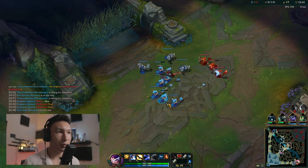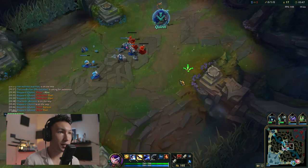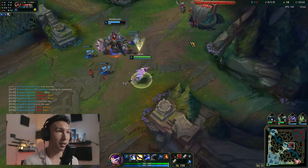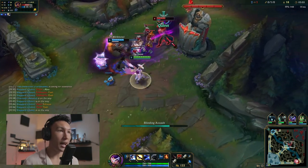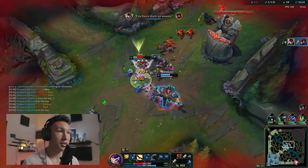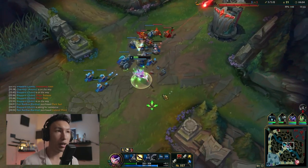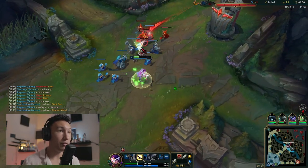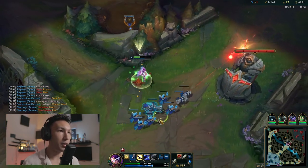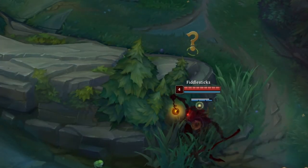Viktor doesn't recall here — something I noticed. Mordekaiser is here too with no summoners, and I think we can kill him. I ping Mordekaiser and go all in, throw ignite down, and we get the kill. It's really important to ping your team — if you believe you can make a play, let your team know. I made sure Mordekaiser knew I wanted to go for this guy.